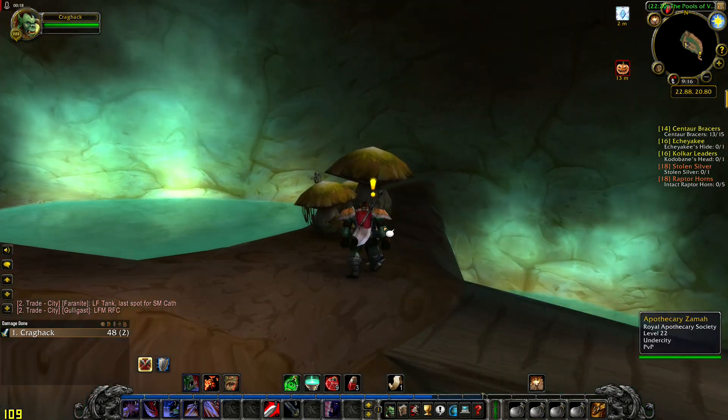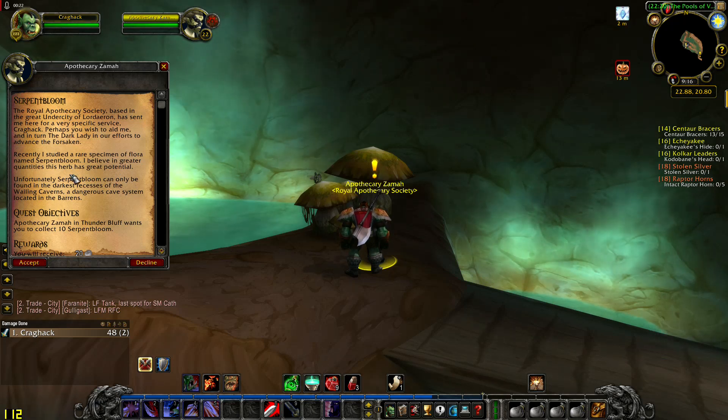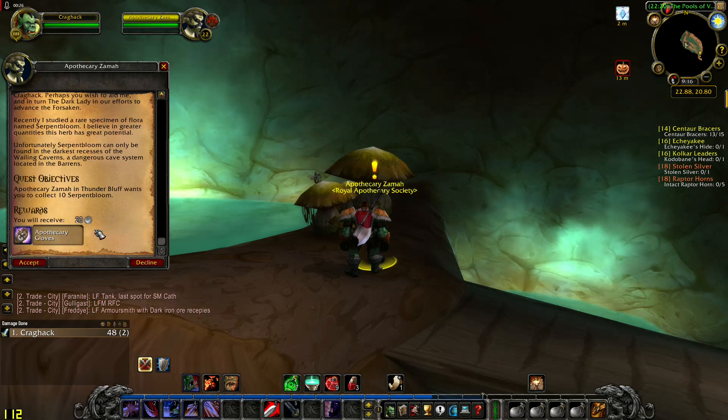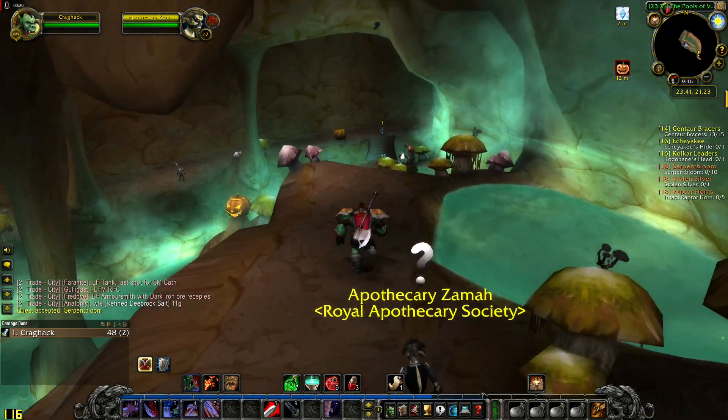Let's start with the first quest. Apothecary Zeme in the Thunder Bluff — Serpent Bloom. You need to collect 10 Serpent Bloom in the dungeon. You can collect them outside of the instance also.